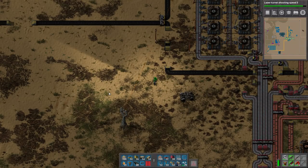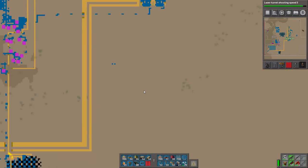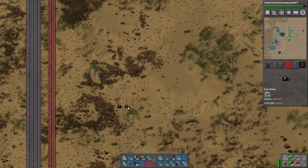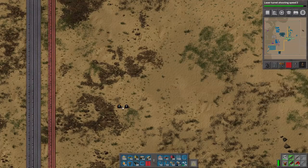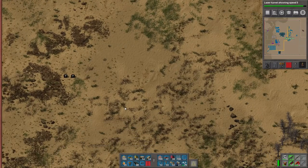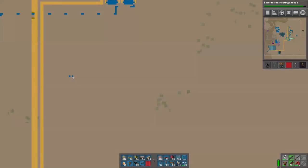Hey guys, welcome back to some more Factorio. So I have removed the old train line - it used to be right here, I just completely removed it. There are like two boxes full of barrels and I have no idea what to do with them. Because of the way fluid dynamics works now, I'm at a loss. Maybe at some point I'll use them, but barrels suck now. Barreling anything sucks.